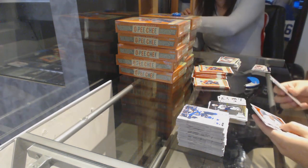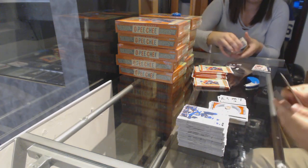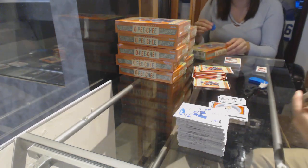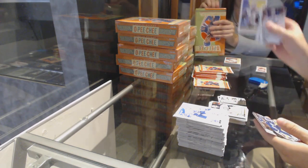We've got a Nikolai Ehlers for the Winnipeg Jets Rainbow. And a Marquee Rookie of Jake Dodgson for the Tampa Bay Lightning — they're one per box. Eric Comrie, Marquee Rookie for the Jets.